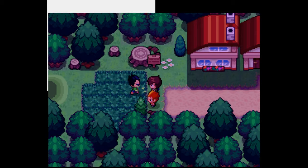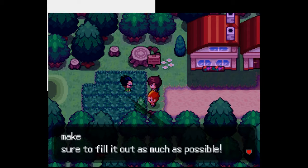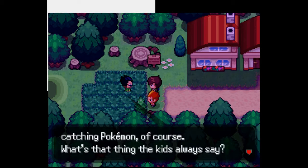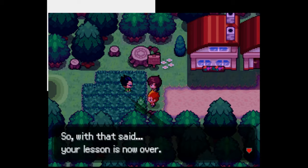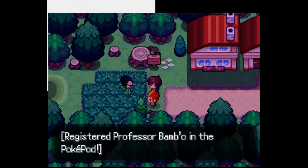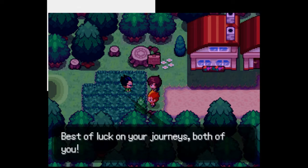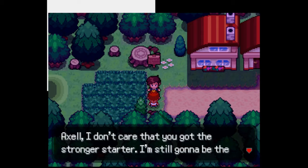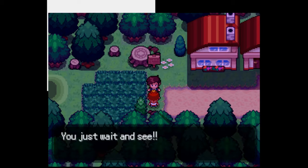I got a Pokedex — okay, very important. I got the Pokeballs, gotta catch them all. Got his phone number. This is our rival Theo, the red-haired kid. He says: 'Axel, I don't care that you got the stronger starter — I'm still gonna be the best trainer ever! I'll catch tons of Pokemon and win every battle, just you wait!'